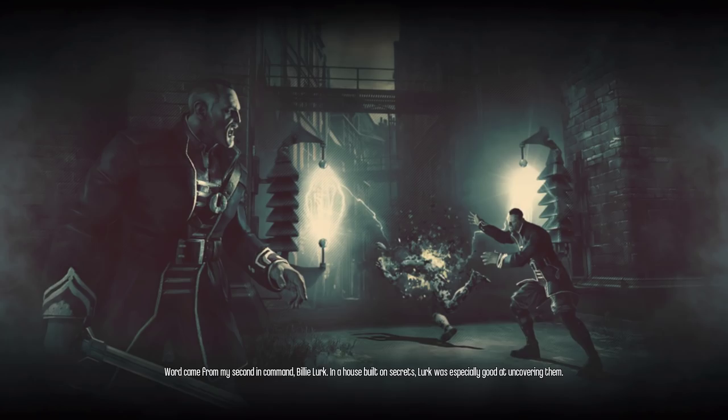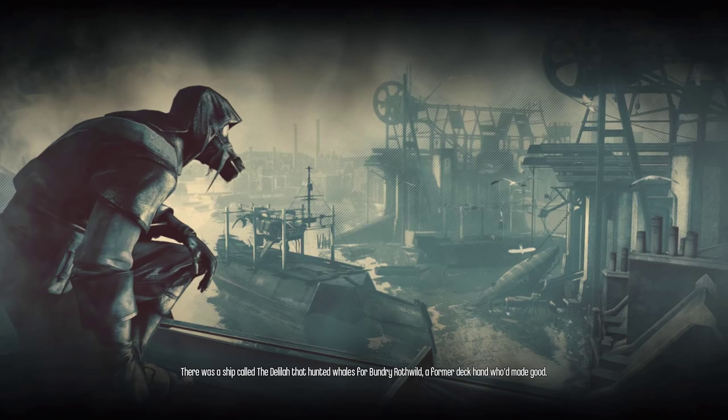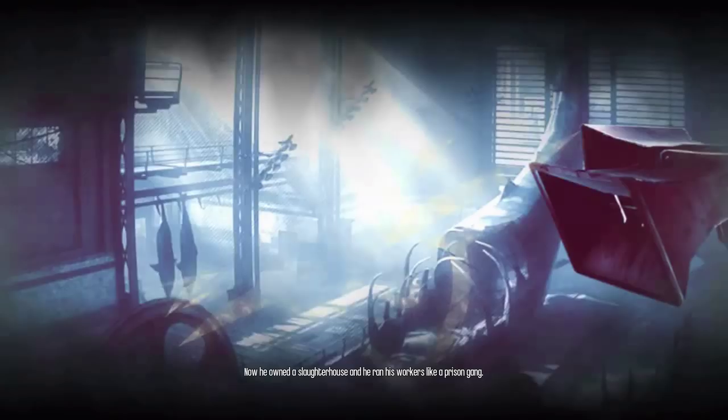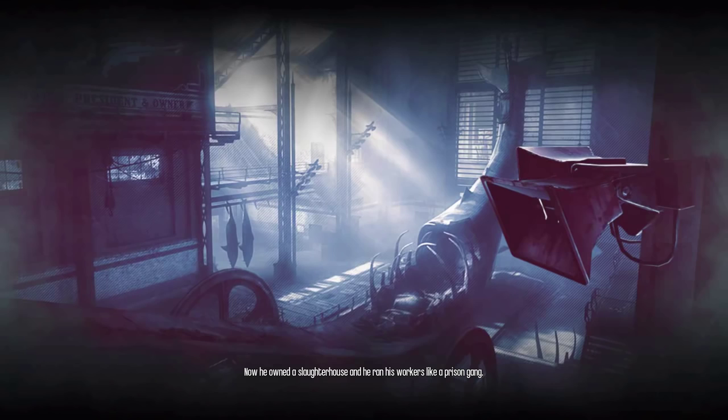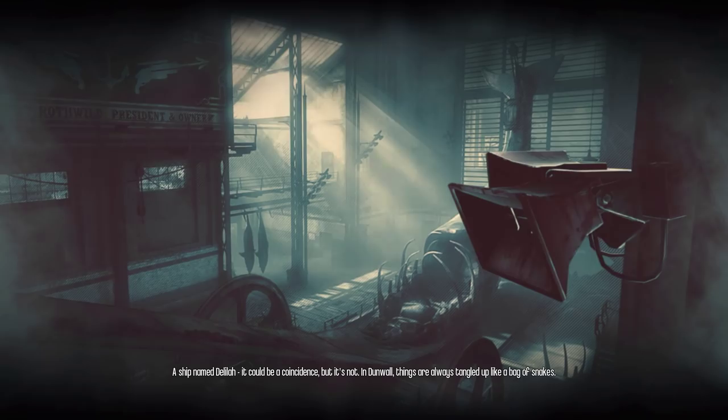There was a ship called the Delilah. It hunted whales for Bundry Rothwild — a former deckhand who'd made good. Now he owned a slaughterhouse and he ran his workers like a prison gang. A ship named Delilah. It could be a coincidence. But it's not. In Dunwall, things are always tangled up like a bag of snakes.